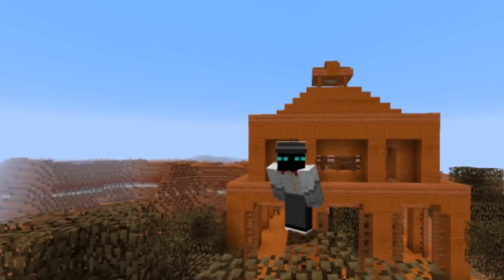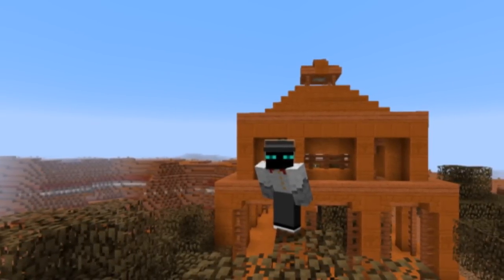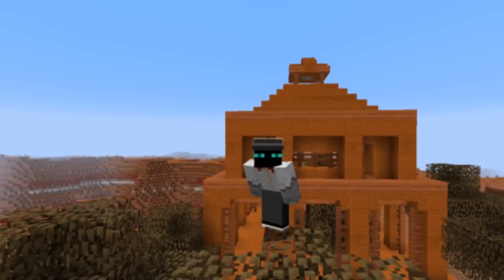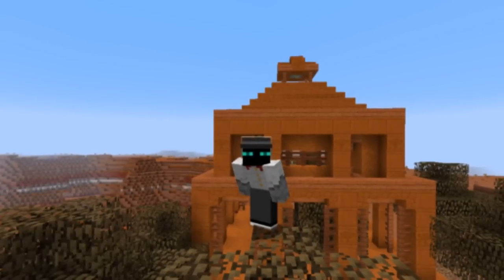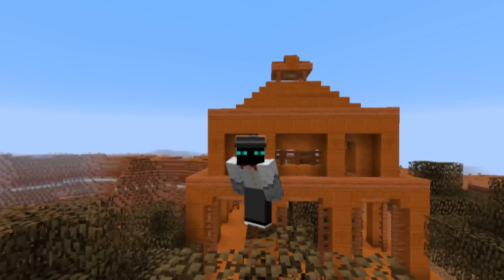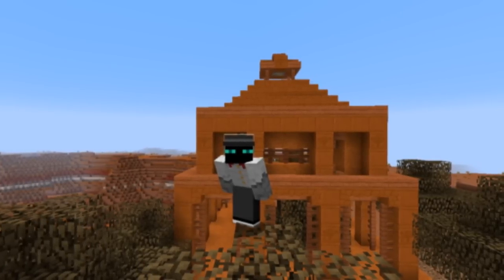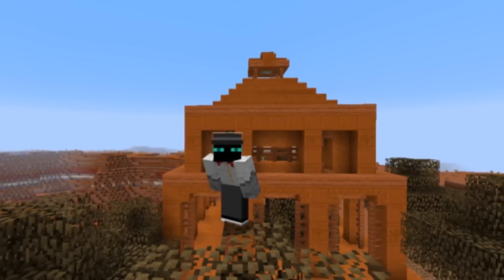The first one I couldn't find is the Mesa Temple. This one was found in both the Dynamo version 1.0 and 2.0 structures. It is spawning in Mesa Forest F biomes only, which is just like a subbiome of the Mesa biome. It's pretty common in that specific biome, but that biome itself is kind of rare. It's an orange temple and it is inhabited by both zombies and skeletons.